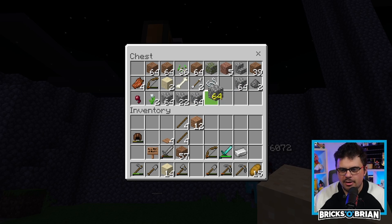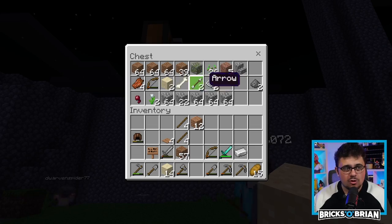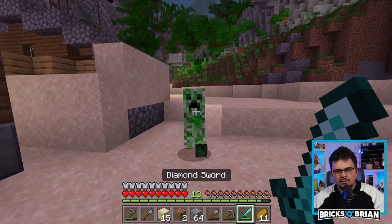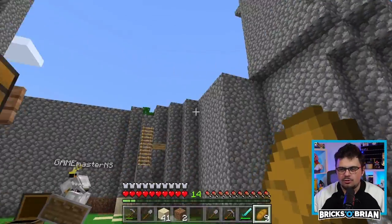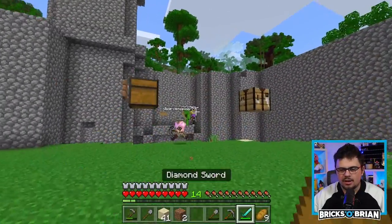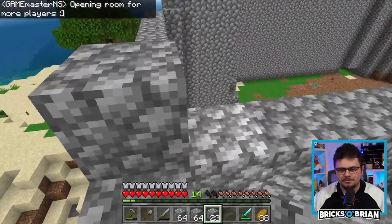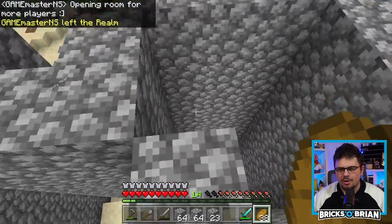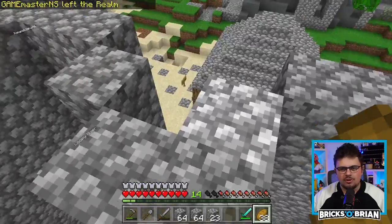Cobblestone is going to be all down below over here. I'm going to organize it for you, kids. So we have one, two, three... I guess I can work on the fourth, but I'm going to also need more cobble even still. There's another tower over here. I didn't realize there was already an existing tower. So I just made a super large, demented tower.